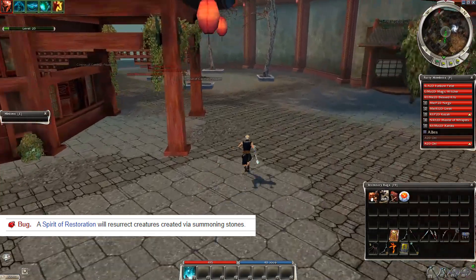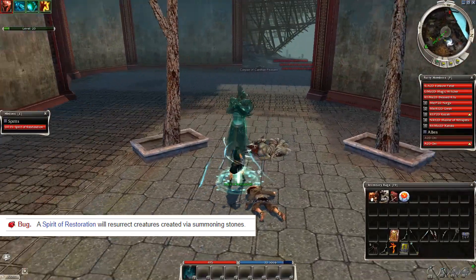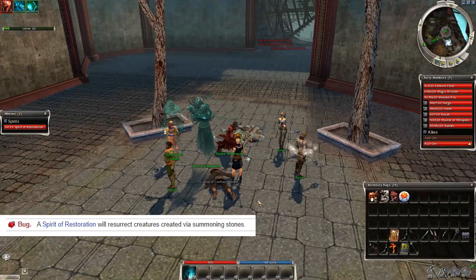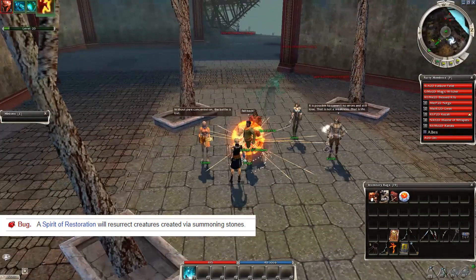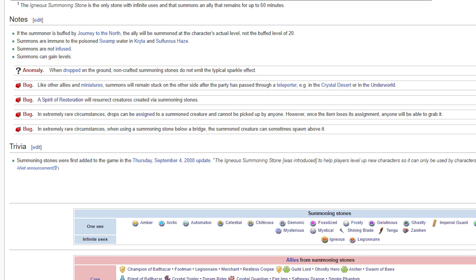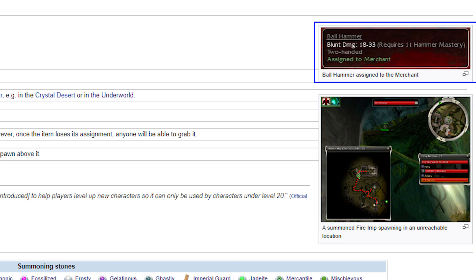There is an interesting bug mentioned on the wiki — a Spirit of Restoration will resurrect creatures created via summoning stones. I tried to test this but somehow it didn't work for me; I guess it was fixed. And there was another note: summoned allies may leech drops, but the wiki says only in extremely rare circumstances. Plus if you wait 10 minutes you can still get the items, since allies can't pick them up.